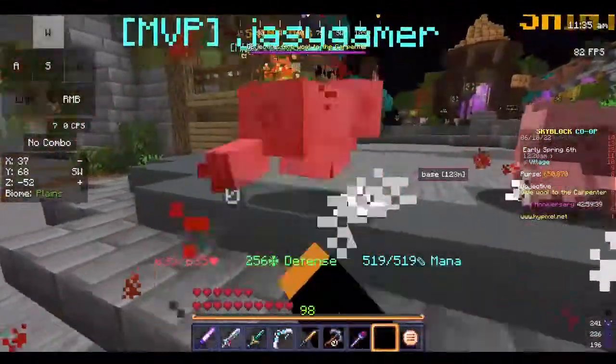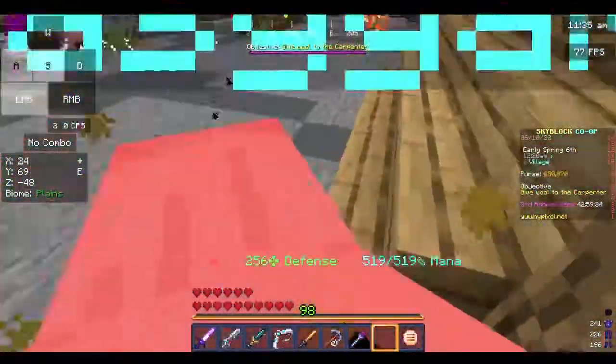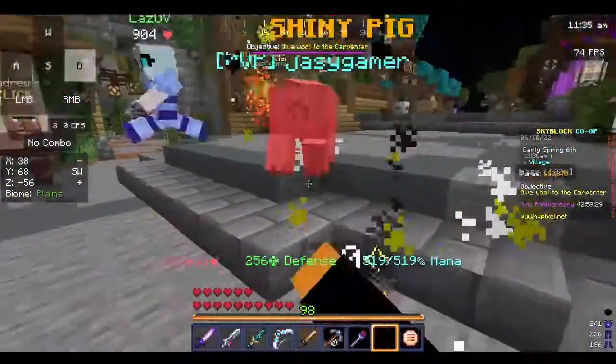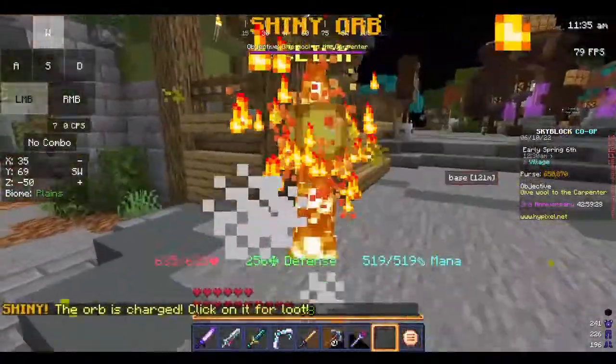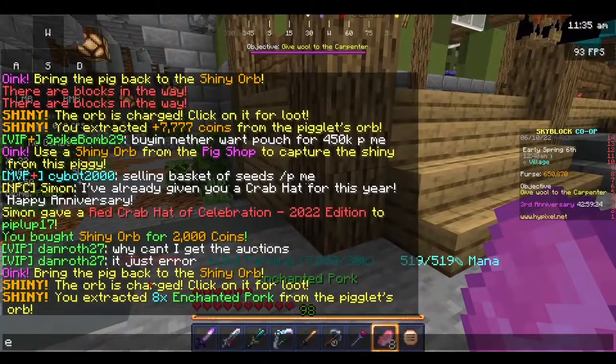Go, slow-bo, go! Come on! No, you passed it, dumbass! Come on! Hey, hey, you ain't running away from the orb! Get in! Get in! All right, there we go. The orb is charged, and you just get loot from it.